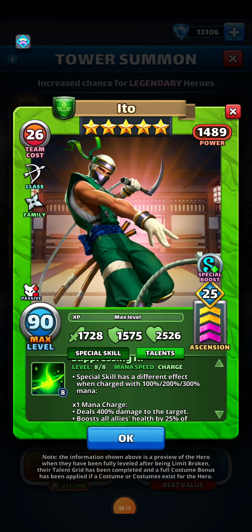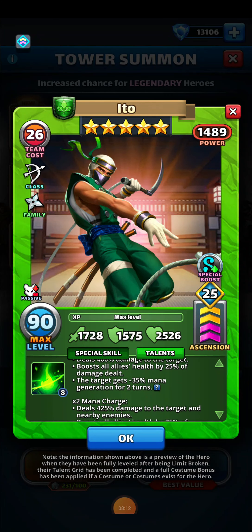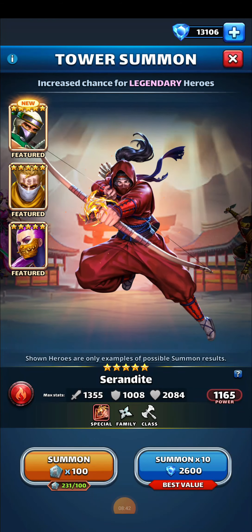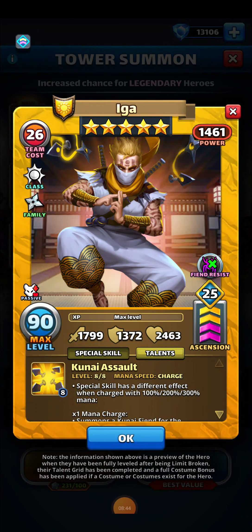Ito seems like a pretty cool hero — a very hard hitter who heals your team and gives negative mana generation to your opponents. A lot of people like ninjas because of how useful they are against minion summoners. If I were to rate Ito on a scale of one to ten, I'd give him a nine. He seems like a really, really good hero. Let's take a look at the other featured heroes in this portal.